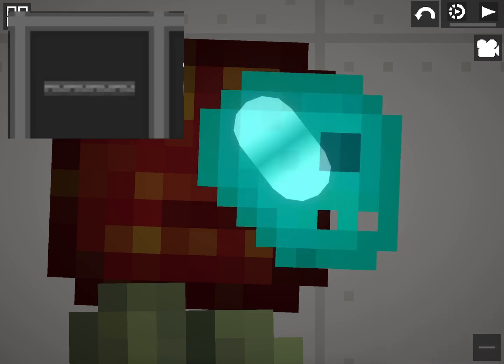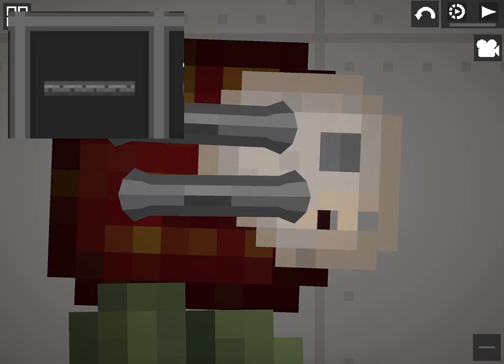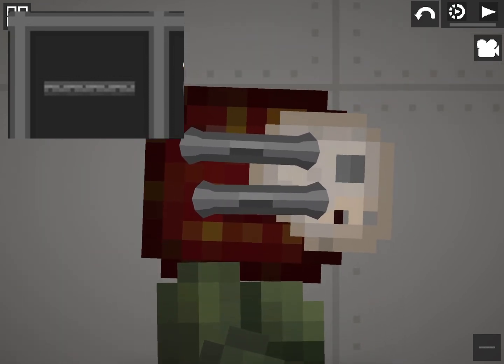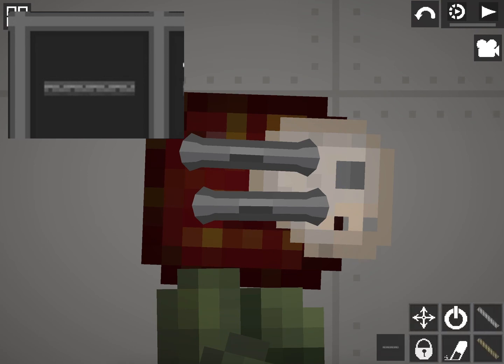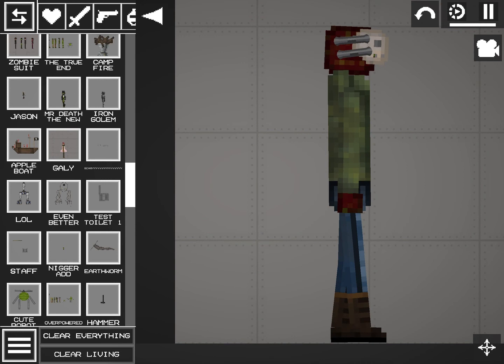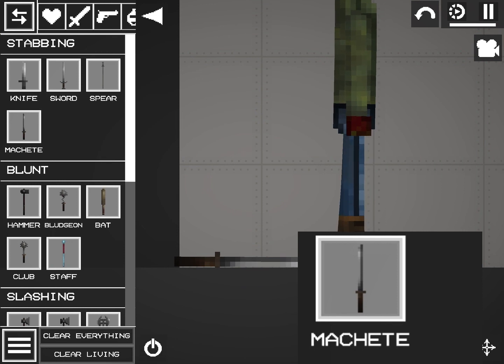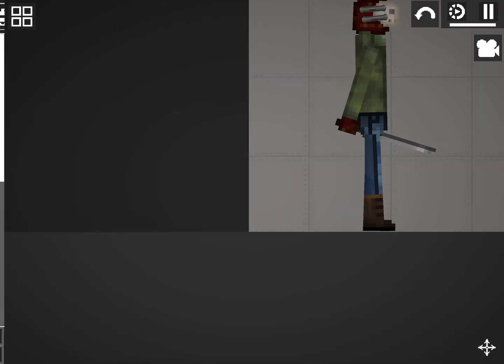Attach the skull. Step 8, a.k.a. the last step: Give him a machete, because how will he kill his victims?